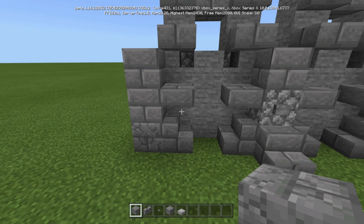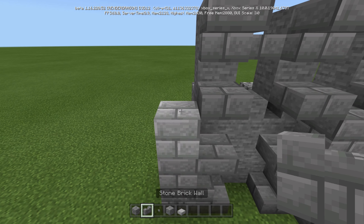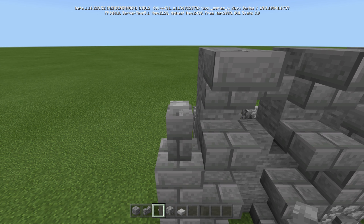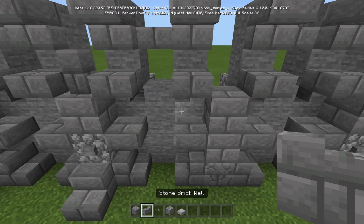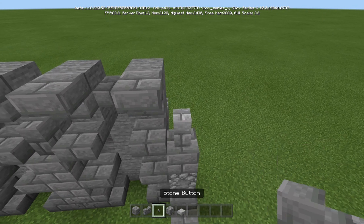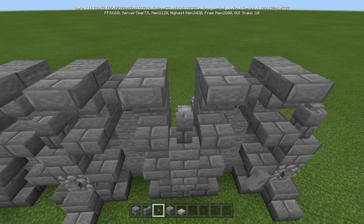On top of these we're going to go ahead and place a stone brick wall with a button on top — every single one of those three-high sections we did in the beginning. We're going to do that, and then place buttons right on top of it.